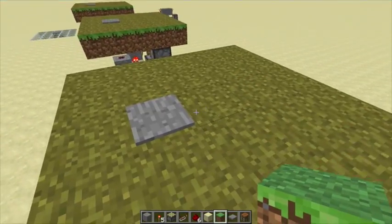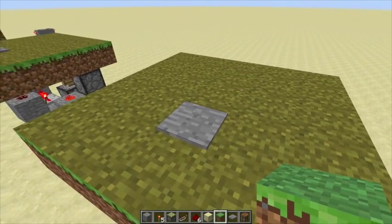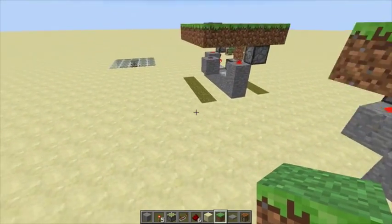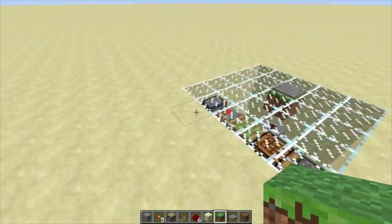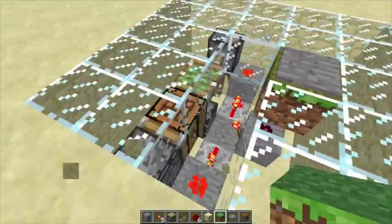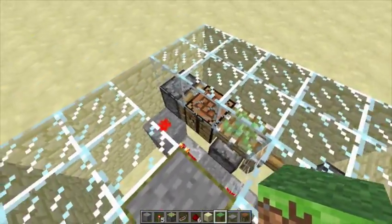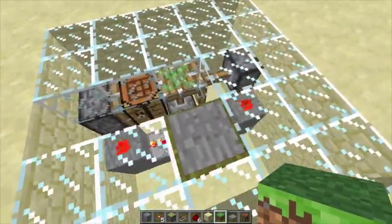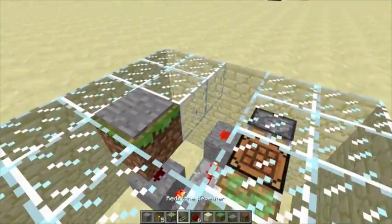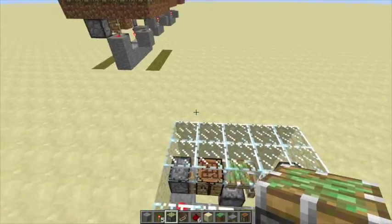To see how this works — you step on it, it will come up; step on it again and it goes down. Now what I did is I also built this underground. I built a 5x5 pit and did the same thing — you build it across, put the pistons in place, add the redstone, and it should all work fine. See, it replaces the glass block.